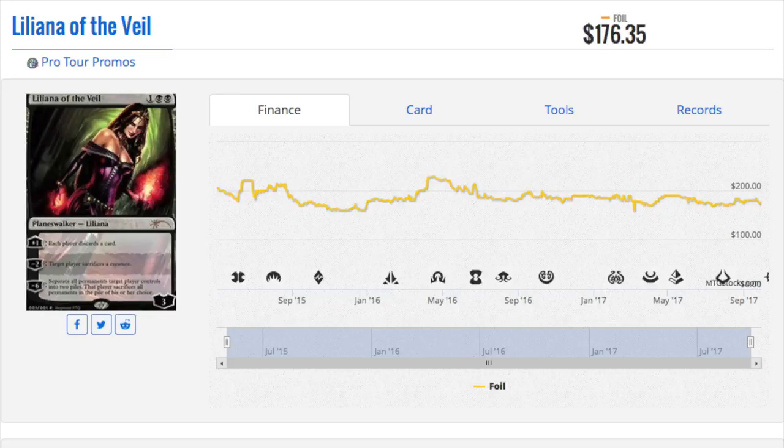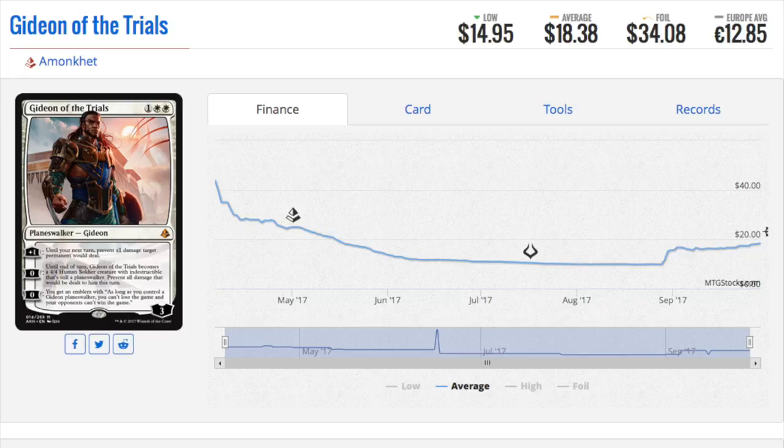Let's talk about Liliana of the Veil, the Pro Tour promo. Lily is one of those cards that is quite iconic, and one of the interesting things about Lily is I don't think her foil price will ever go down that much. I think this is the lowest it will ever be due to the reprint, but it will be one of those foils that will be valuable for a very, very long time. Given how iconic it is and given the artwork, I can see the foils being in more demand — just like what happened to Tarmogoyf in Modern Masters, where the best thing to go with one foil Lily is a playset of foil Lilies. Artwork-wise, it has a lot of appeal.